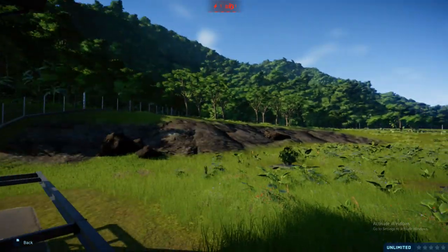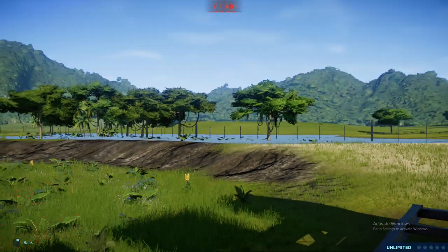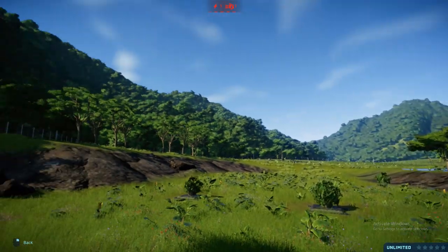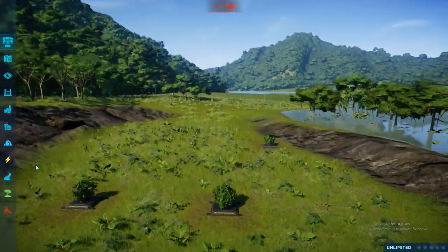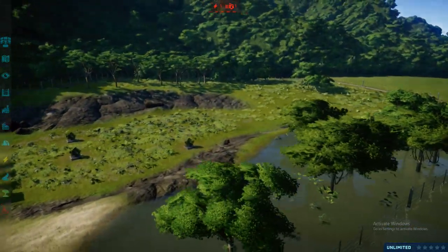But yeah, one final look through the viewing gallery, and I think it's a nice enclosure. I think it could be better, but with the terrain that I was given by Isla Nublar, you can sort of see how it slopes down a little bit more. I still think this is a really nice enclosure and I am quite proud of it. So loads of you guys wanted me to sort of continue with this how-to-build-nice-enclosures series.